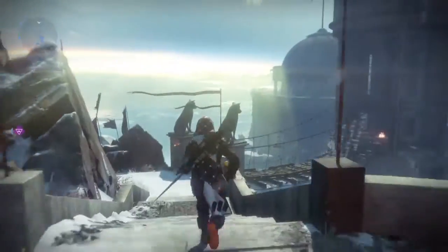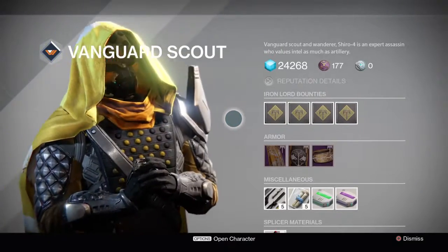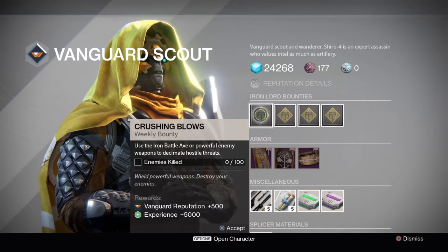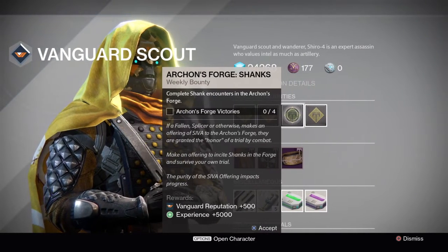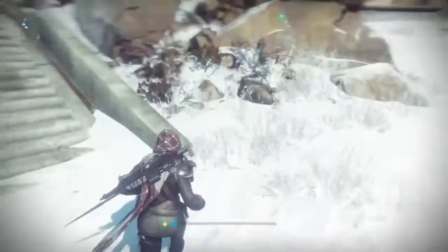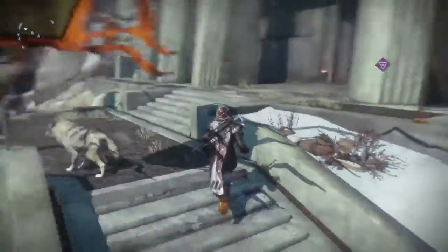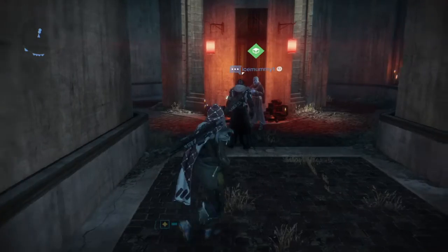To wrap up the weekly bounties, we're now at the Iron Temple visiting Shiro 4. His four weekly Iron Lord's bounties: first, use the Battle Axe to kill 100 enemies — go into the Archon's Forge or patrol the Plaguelands doing quarantine patrols. Next, complete 10 patrols on the Plaguelands. Then complete four Shank encounters and four Vandal encounters, both in the Archon's Forge. The encounters have three difficulty levels: Fused gives one completion, Enhanced gives two completions, and completing the Perfected Siva Offering gives four completions, so you can knock that out in one match.